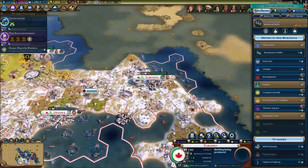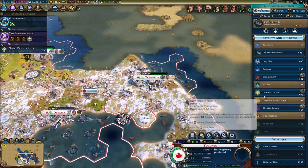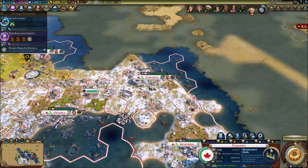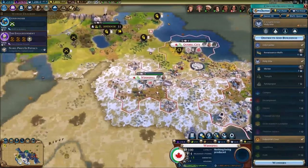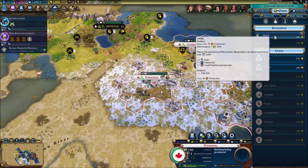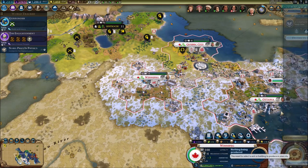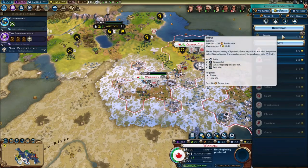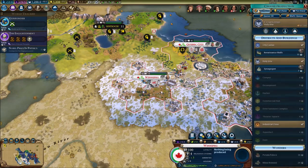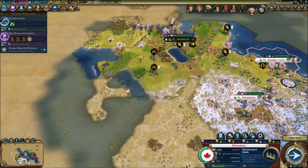We need a new production for Toronto. We need the best walls possible, so let's just go for the walls right away. Same thing goes for Winnipeg - Renaissance walls. That's the shrine; I can quickly build it, so I am gonna do that. Can I quickly purchase a temple? Yes, I can. There we go - that's gonna help out tremendously. We're just gonna go for the Renaissance walls over Winnipeg.